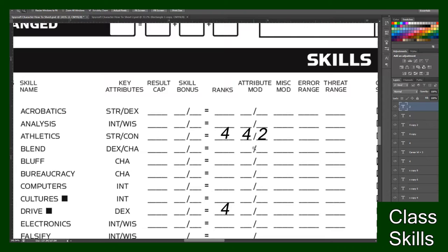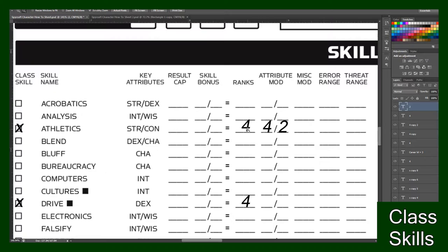Just worry about your attribute mods and your ranks. Basically what that means is you're just gonna do some simple math. Your ranks is four — four plus four is eight, and four plus two is six. So you just fill it in after the equal sign. Whenever you make an Athletics roll related to Strength, you'll add your d20 roll plus eight, or if it relates more towards your Con you're gonna do six plus whatever you roll on the d20.